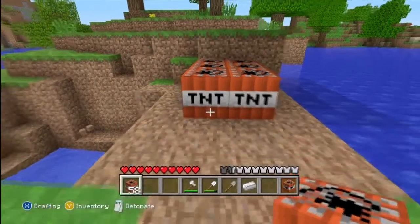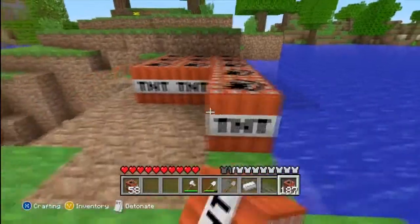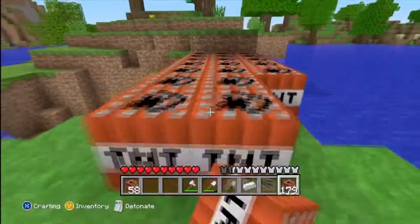But then you come up here and put this in your bar. See how there's only one right now? Look at that — bam! That's an infinite stack, so you can just keep using that all the time.